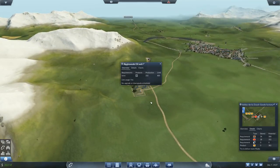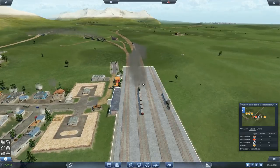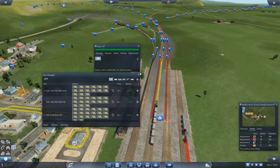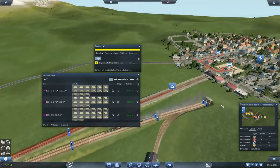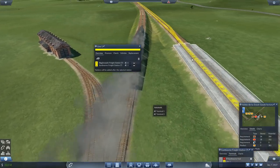That's going to increase the demand from the oil well over here, which only has about 75 potential at the moment. Should we put a goods train on the Eastbourne line? We've got a spare platform there. Let's do one more - another yellow line running from here to Eastbourne. Into there - now I'm going to make sure we're going to the right terminal - terminal two.